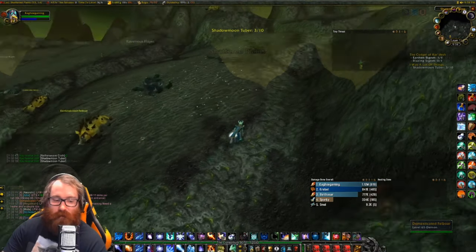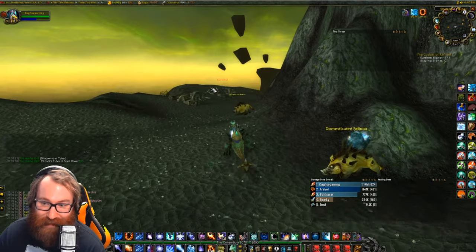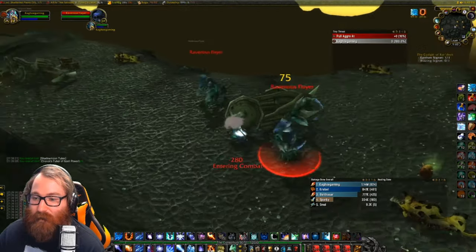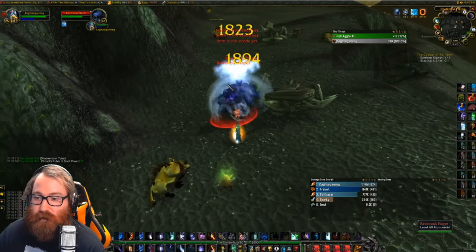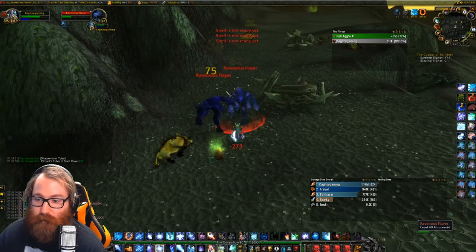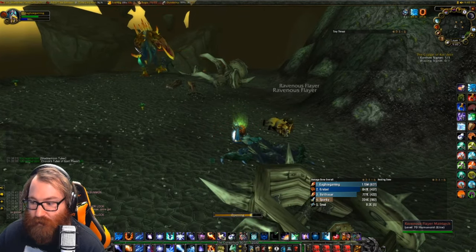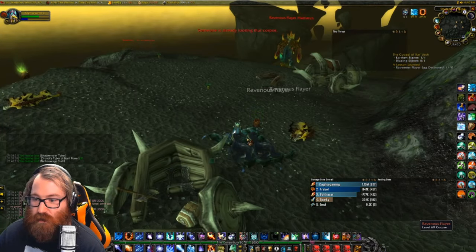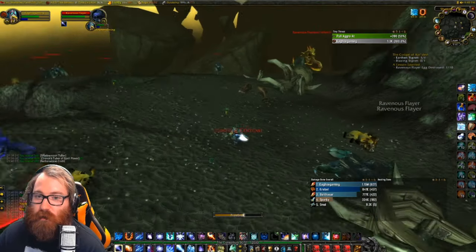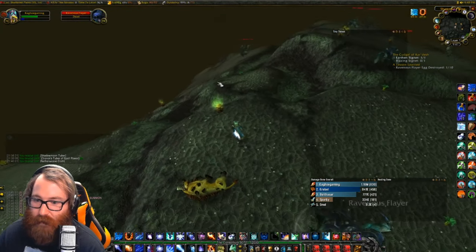After you get those tubers - best of luck to you, that was obnoxiously bad - you then come over here to destroy some eggs, which should not be hard at all. The eggs are just there on the ground, much better than the tubers. We kill these two mobs and destroy the egg - self-explanatory, nothing too bad. Do watch out for that monarch because she is level 70 and is probably there to kill you if you mess with the eggs.